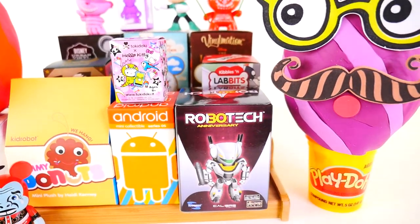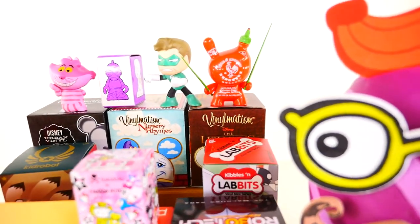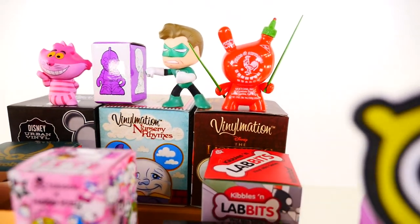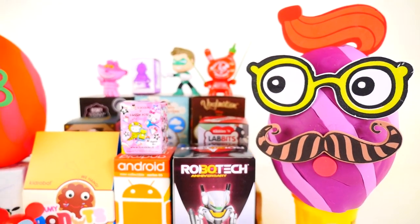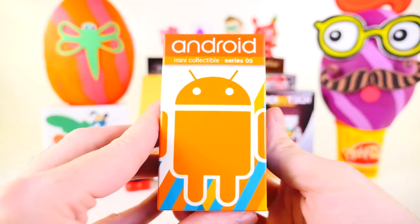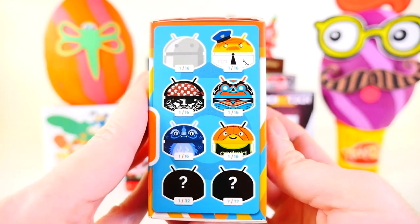Hey, this is Zero at PG Zone HD and welcome back to the channel. Today we're going to be opening up a total of 13 items including two Play-Doh surprise eggs and 11 blind boxes. We're going to start the video off by opening up the Android blind box first, because the androids have always been some of my favorite blind boxes to open.